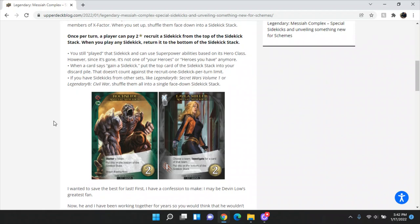Here are two of the sidekick cards. We have Rock Slide, who's an X-Men hero — his ability is shatter a villain. Then we have Layla Miller, who's X-Factor, with one attack, and her ability says choose a team and investigate for a card of that team. Of course, they both have the instruction to put them on the bottom of the sidekick stack. Pretty straightforward.